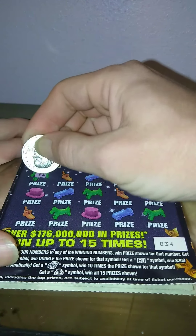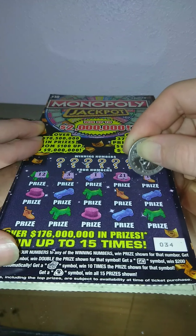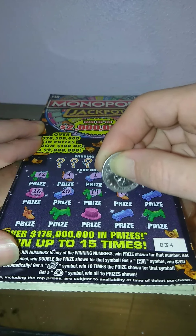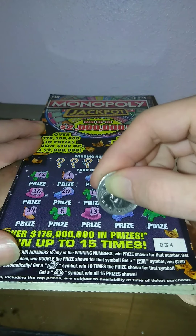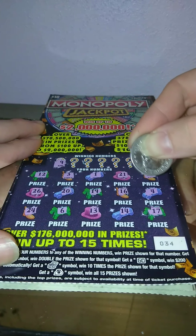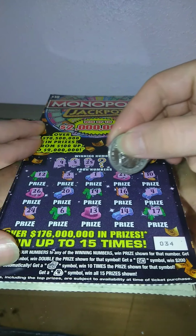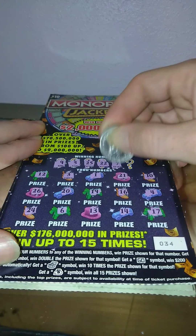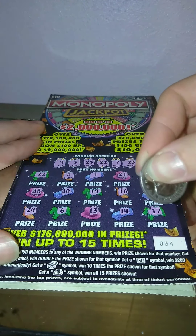On to the next ticket, ticket number 34. Numbers are: 12, 3, 1, 21, 10, 26, 20, 19, 16, 4, 24, 24, 13, 14, and 17. No symbols again. Winning numbers: 9 — nope. 5 — nope. 25 — nope. 22 — nope. 7 — didn't remember seeing that. And 23 — nothing on that one.